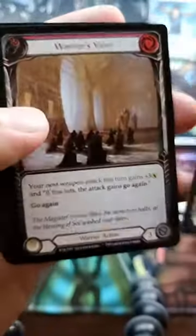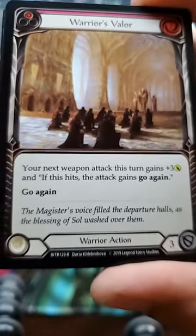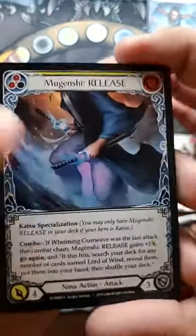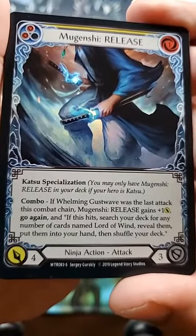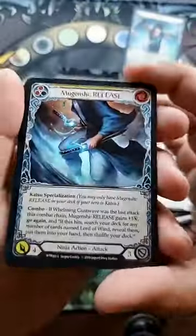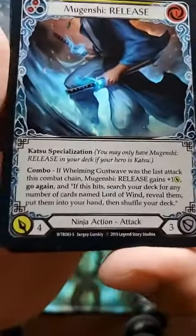Scour the Battlescape — seen it. Iron Rot Helm — seen it. Warrior's Valor: your next weapon attack this turn gains three yellow, and if this hits the attack gains go again. 'Magister's Voice filled the Departure Halls as the Blessing of Soul Washed Over Them.' Fluster Fist — seen it. Ooh — Mugenshi Release, Katsu Specialization! You can only have Mugenshi Release in your deck if your hero is Katsu. And look at that foil — very subtle and pretty. Is this the Rare?